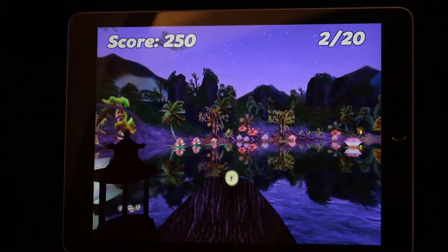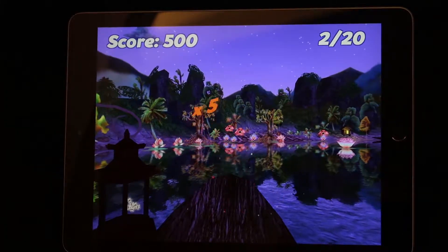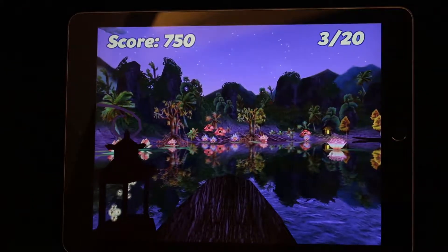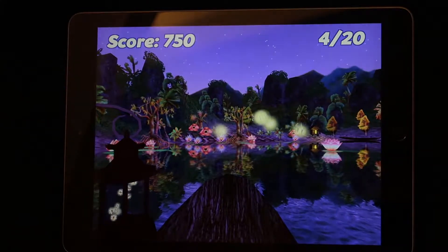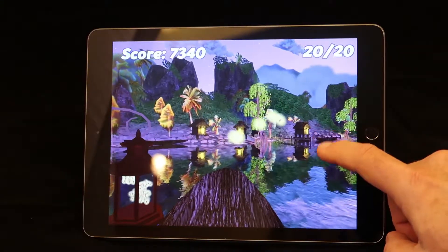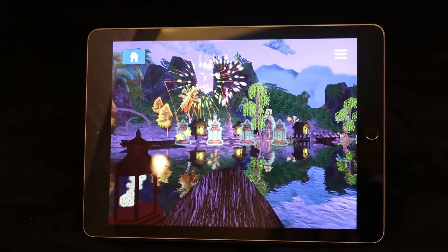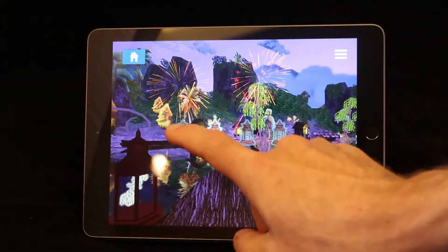Every time you hear a tone, touch the screen. You may touch the screen anywhere in order to capture some fireflies. It is these touches that allow us to know when a child has heard the tone. After each round of play, the game will return to the lantern screen. There are three more rounds to complete before we get a result. The child should select the next lantern until all the rounds have been completed.